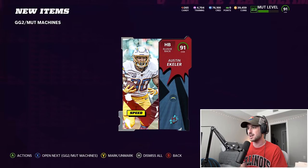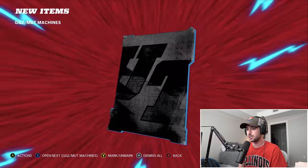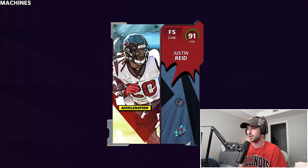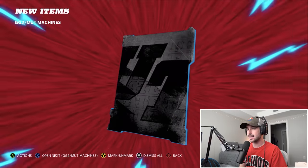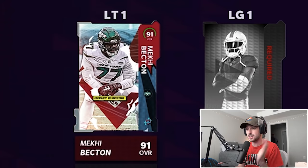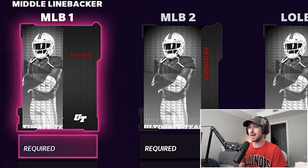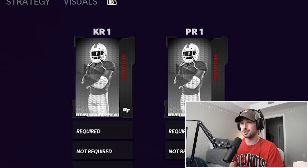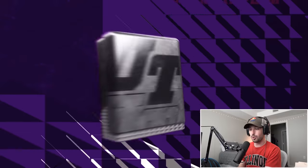If we can build offensive linemen from 94 overalls, that is such a huge addition to our team. We get a backup halfback Austin Ekeler. It's gonna be Madden Machines — 88 Brandon Iu. Another gridiron guardians 2: 91 Justin Reed, a backup free safety. Our next gridiron guardians egg gives us another offensive lineman. We still have zero linebackers and no special teamers, so I don't know how we're gonna make that work.